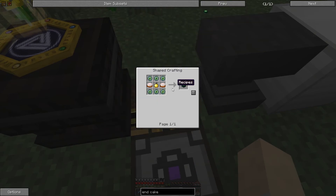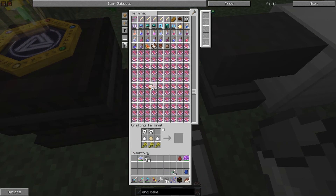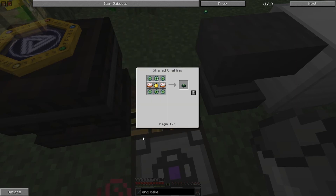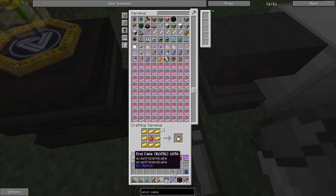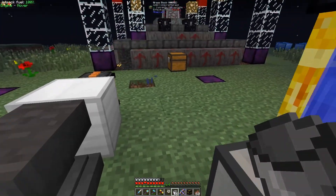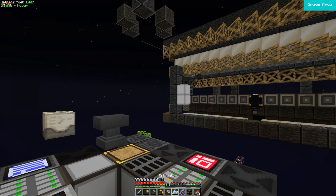But let's make some cakes. Ten cakes. Can make five more? Oh, I might need to make some golden apples. There we go. Tiny bit of golden apples. So let's go check how many we need.